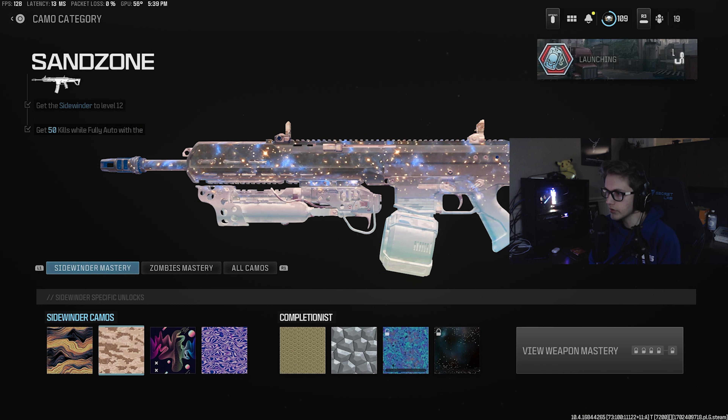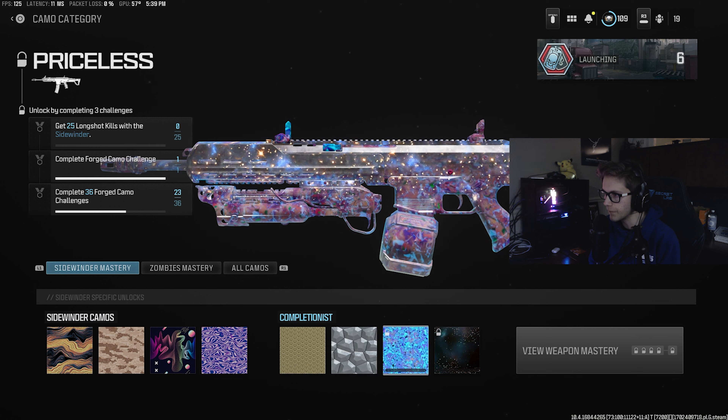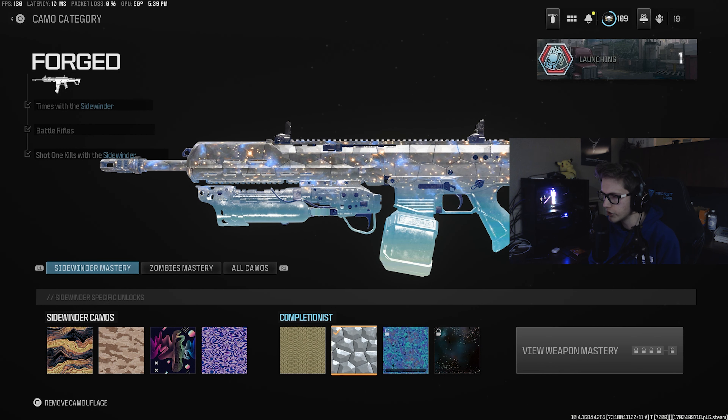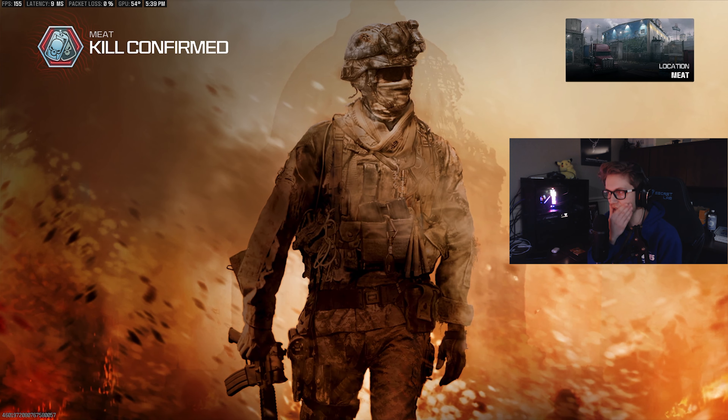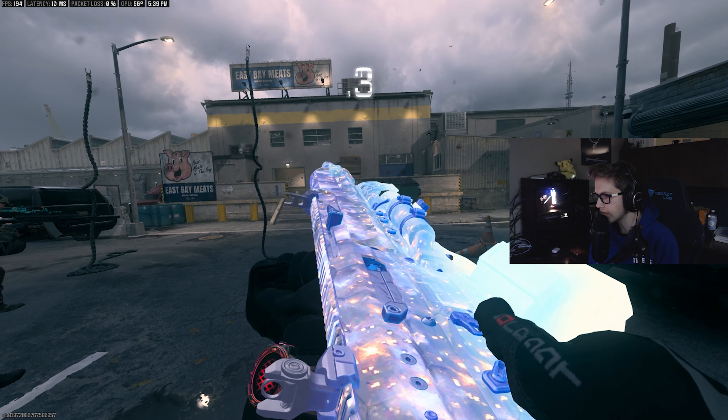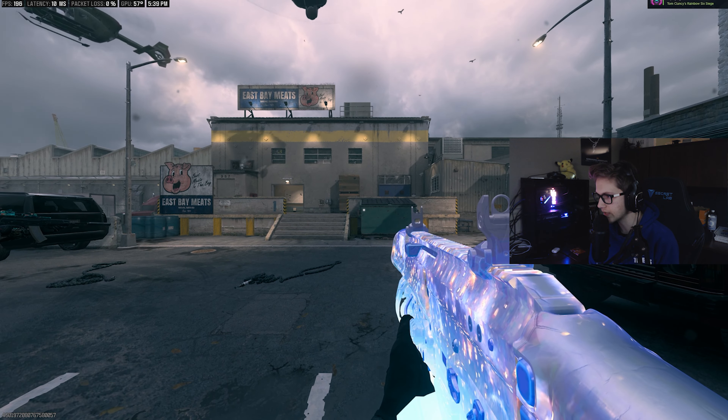So if you throw another camo on, it'll keep the little effect — with Interstellar. We're going to throw Forged on this. Now you guys have seen what it looks like regular. I'm going to throw another camo on and see if this carries into the game. You see like the lines from Forged, but that's kind of it — there's like nothing else.